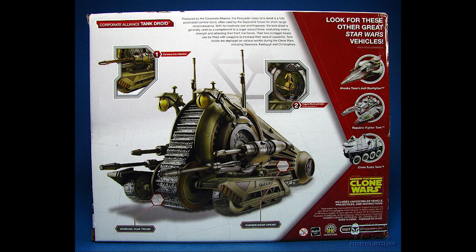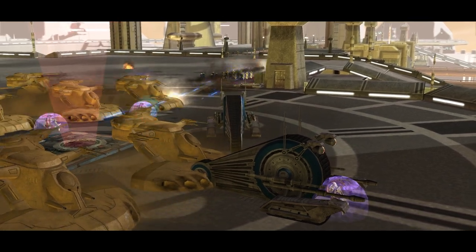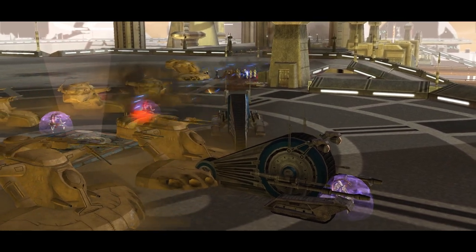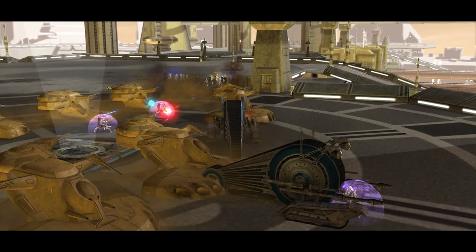That source also mentions that the outrigger treads themselves can also be fitted with specific defensive emplacements, which I really like. I imagine a heavy blaster with a small energy shield — that could be great.